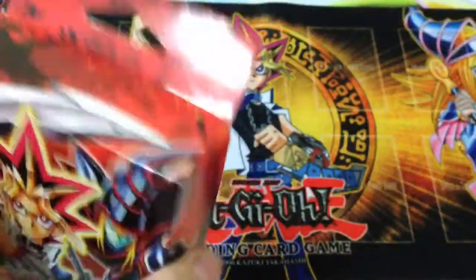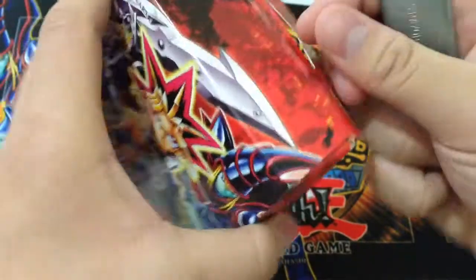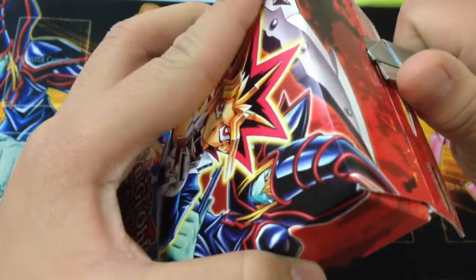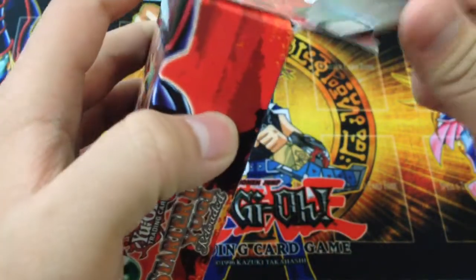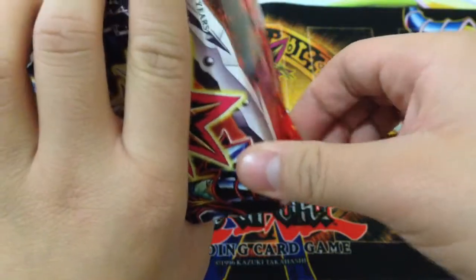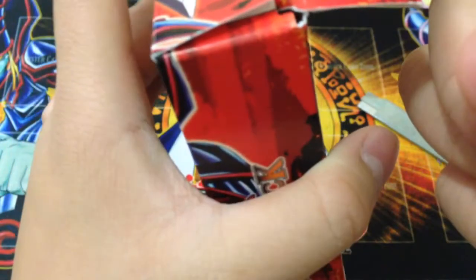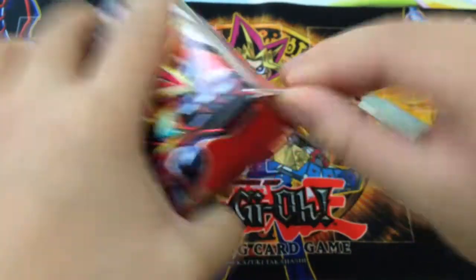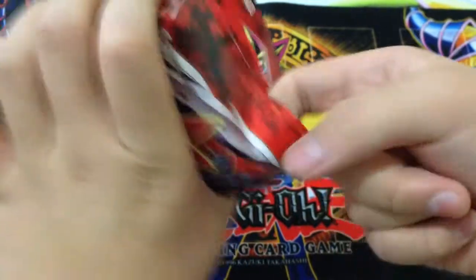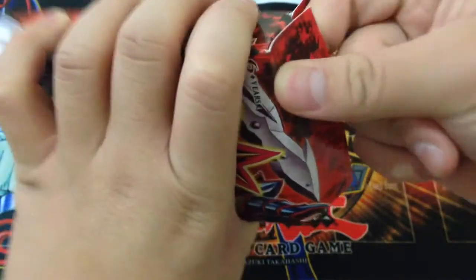Let's go ahead and get this open. I kind of want to save the packaging since it's Yugi. Sorry about the light — I have no idea what's going on in my room but my light seems kind of busted. Let's go ahead and just rip this open. I still want to be careful so I can save the packaging since it looks pretty boss with Yugi back.